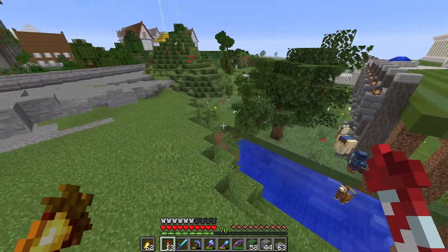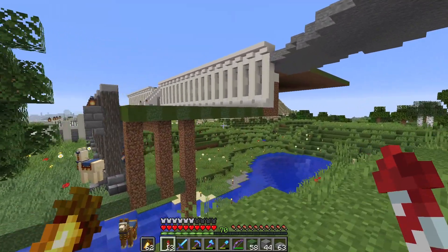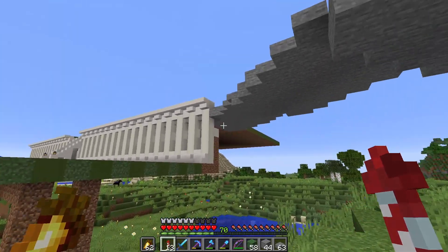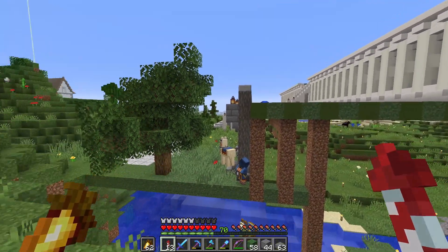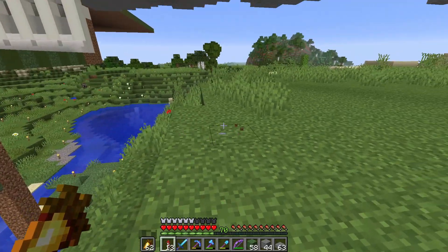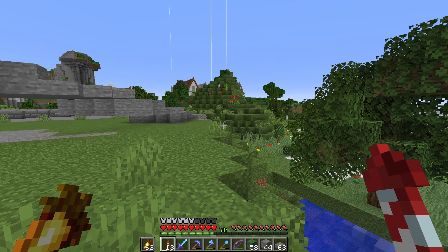We've got an idea of where the driveway is going and where the bridge can go. There's going to have to be some walls here, like cliff faces holding all this sort of thing up. I'm going to have to try and work this out - bring it in through here. Lots and lots of work to go.